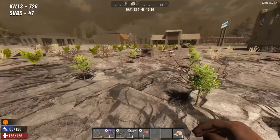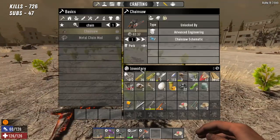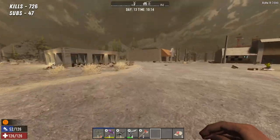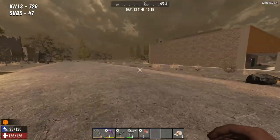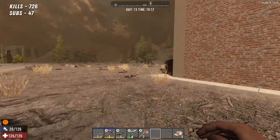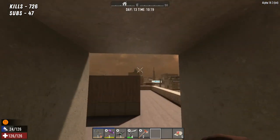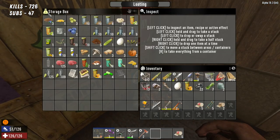That took a while. We now have nearly 6,000 wood though, and I've replanted all the trees, so that's going to keep us going for a while. Cool, let's get back home. First thing is to eat some food because my guy is super hungry and I've got hardly any stamina left after all that chopping of trees — it really used up a lot of stamina.